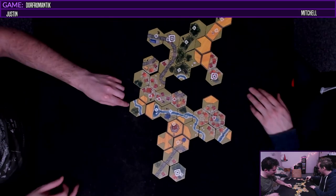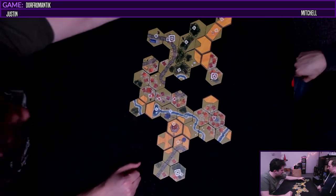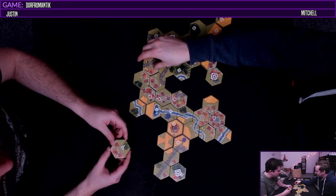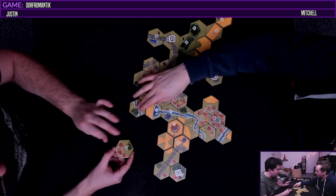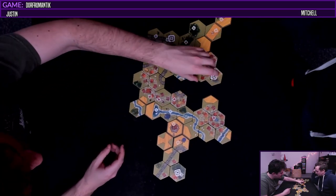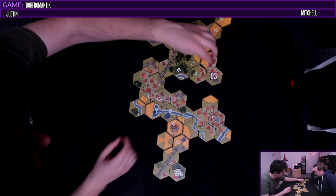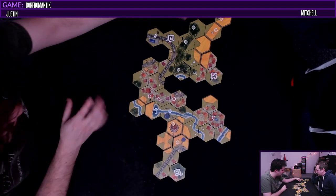Whose turn is it? Yours. And it's just tile time right? One two three - yeah tiles. Oh we got a flag. So if we complete a forest we score one point per tile of the forest. So I think I'm just going to put it here. It's not going to connect any of the village, but I think we just want to work on finishing off this forest. We want a large completed forest - so if we get an end cap for the forest we just put it here.